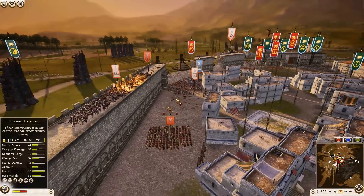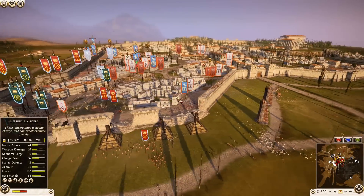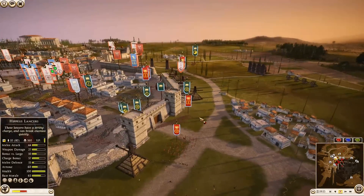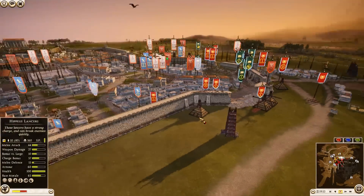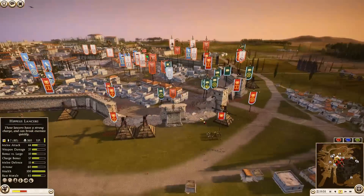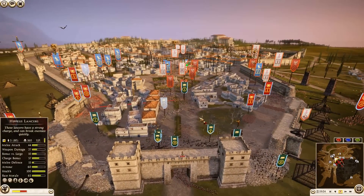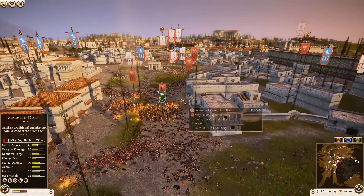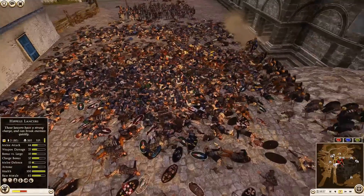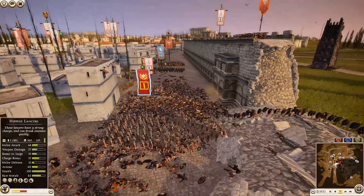It looks like Carthage, Egypt, and a bit of Nabatia were successful in their defense on this side — very nicely done. Massilia appears to be completely gone — I don't even see his General anymore. So we have a bit of a 2v3 now for the attackers. Massilia may have pressed a little too hard in the center and lost a decent amount of troops. Carthage did a fantastic job holding back against Massilia.